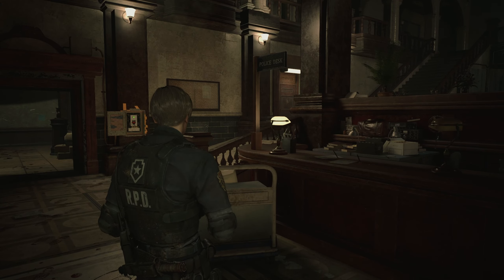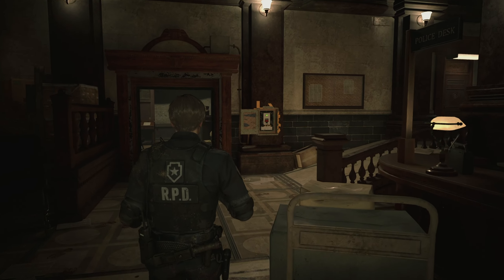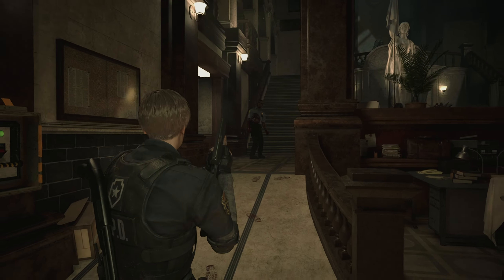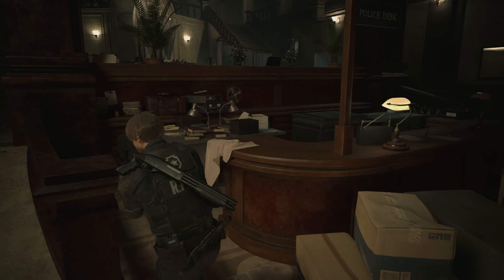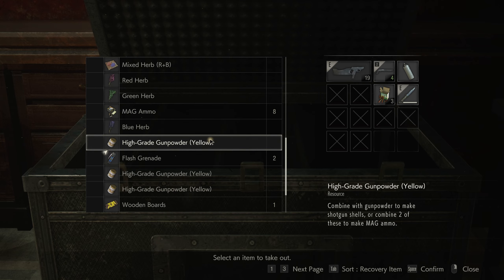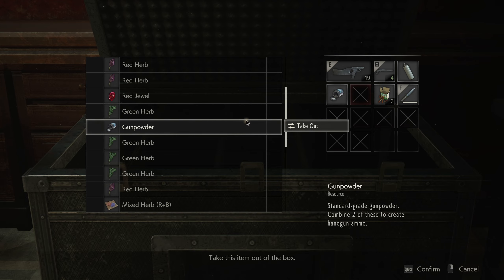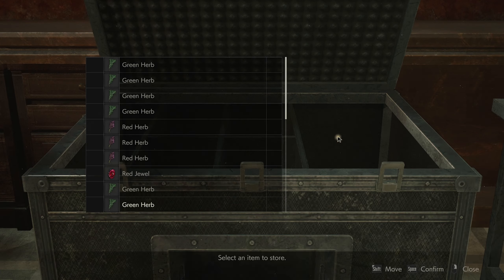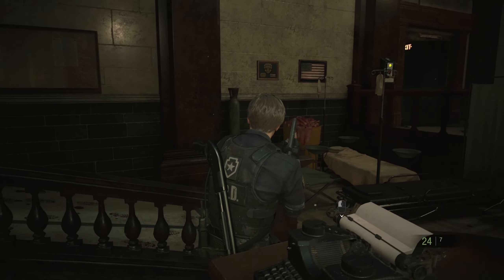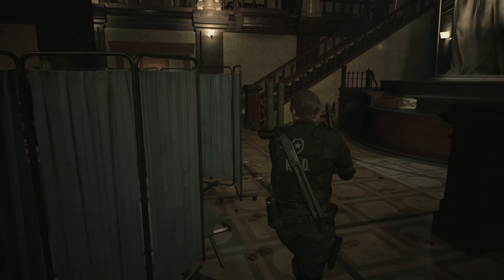I've been doing some thinking, and before we go back up there, I really don't think it's a great idea to leave a licker kicking around. Let's check our ammo situation — let's take out two more gunpowders, combine those for some more pistol ammo, and move our shotgun shells down. We're going to go past Marvin, into the east side, and deal with that licker.